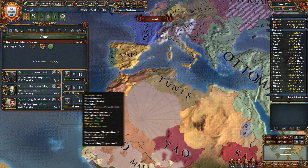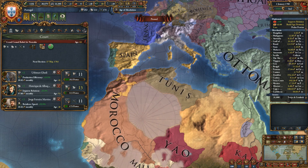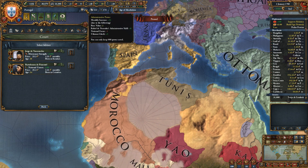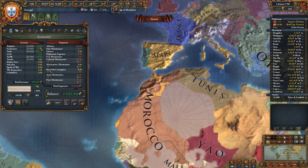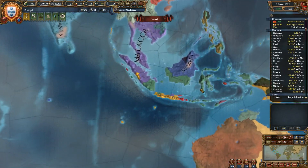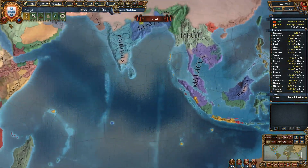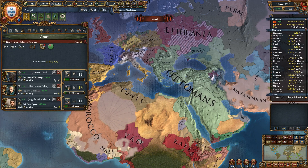We're still making 13 diplomatic points from one, but that's because we have a plus-five advisor. I'd love to get a plus-five advisor on the admin side, which is finally possible. I'm not sure — the only thing we can do with admin points is developing for tax, and we're not getting that much money from tax — only about 29 ducats. On the other hand, if we want to keep developing provinces we'd have to develop the tax side as well.